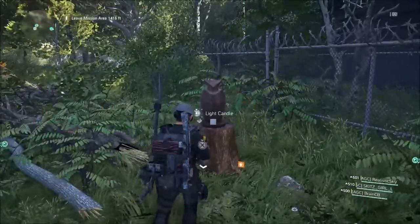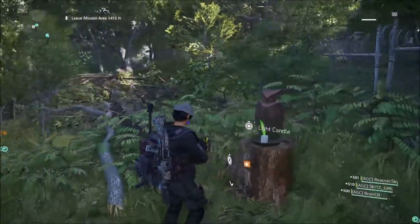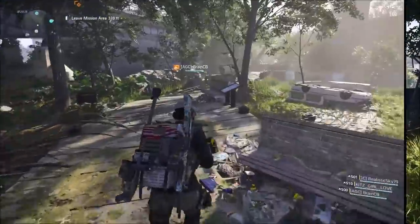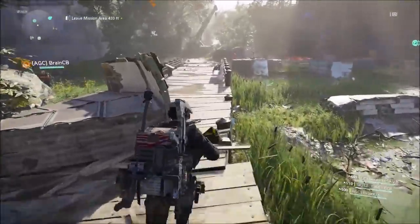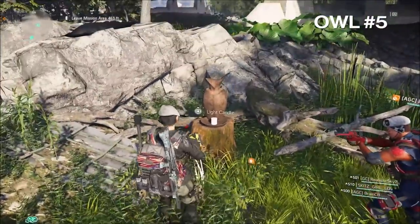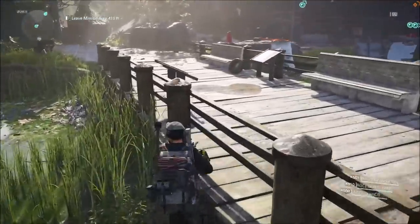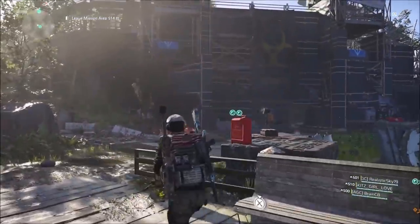Owl number four — you actually drop down into the tunnel, and as soon as you exit it, immediately turn to your right where the ammo boxes are. Tucked away behind the tree is the owl and the candle. Owl number five: the second you enter the stronghold and you're on the wooden little bridge, keep going until you see the owl on your left hand side, tucked into the grass and the water.